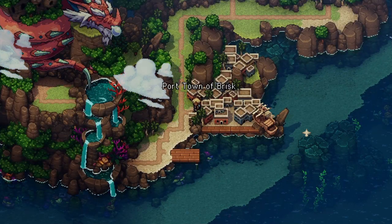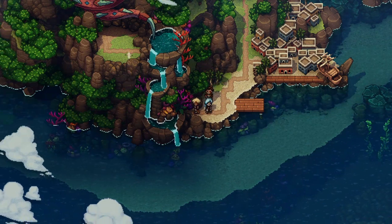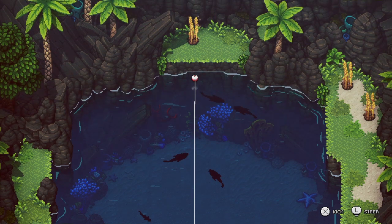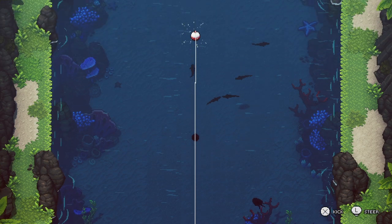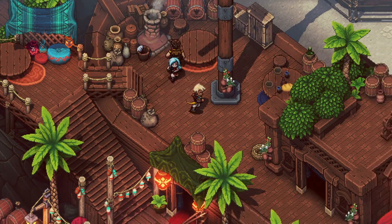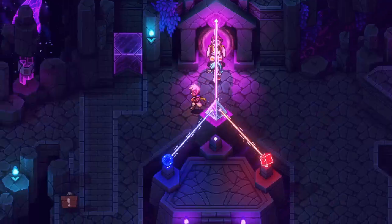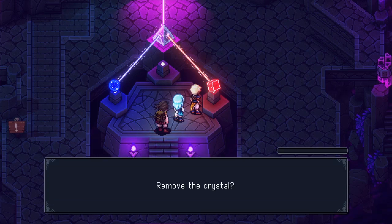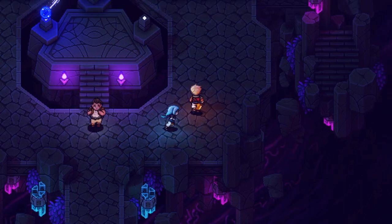In conclusion, Sea of Stars is a remarkable title that captures the spirit of old school Japanese RPGs while adding a modern twist and enhancements. Its cool old school JRPG style, nice pixel art graphics, cool animation, colorful locations and unique character designs, funny dialogues, massive exploration, very interesting puzzles and innovative combat mechanics make it a must play for any RPG enthusiast. As a dedicated gamer, I played this game extensively during the trial period and I can confidently say that Sea of Stars is a highly enjoyable and memorable experience that I wholeheartedly recommend.